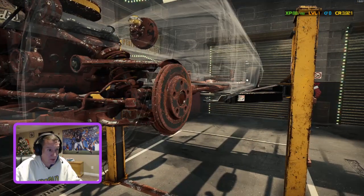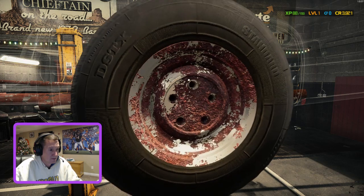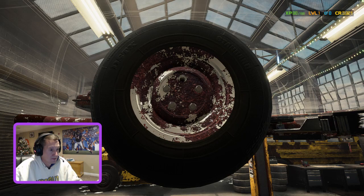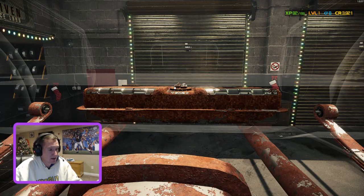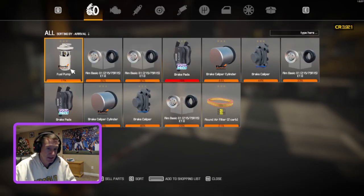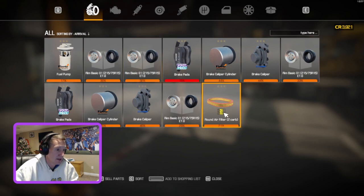Two wheels and brake pads are off. We also need to replace the two rear wheels, so remove those as well. For the fuel pump — here is the fuel tank. Click on the fuel tank, and right at the top of it is the fuel pump. Take it out. Now in our inventory we have the fuel pump to replace, the rims with tires, bad brake pads, and the old air filter.